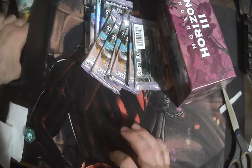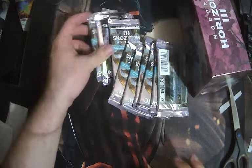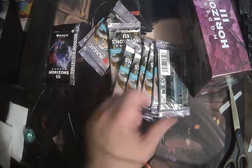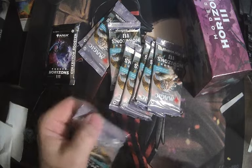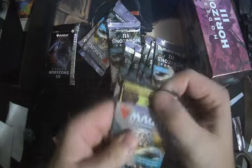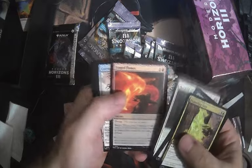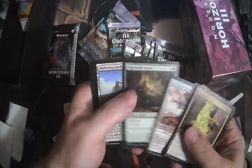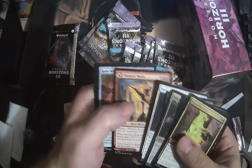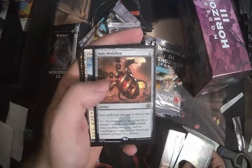We've got nine play boosters and our collector booster. We'll save that for last. Pack number one: fetid gargantua, fang flames, nightshade dryad, sheltering landscape, snapping void card, dread mobile, static prison, pinnacle monk — cool card — and Ruby Medallion, solid like three to six bucks.